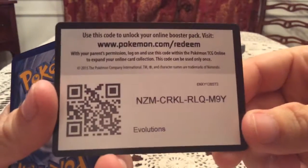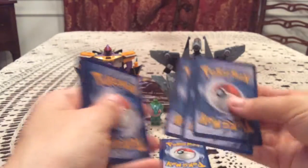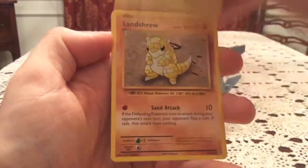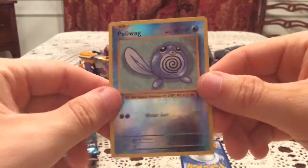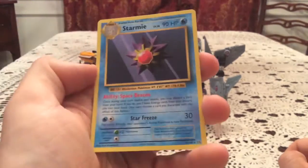On to Evolutions. Mega Blastoise — if we do get something out of Evolutions here, I would not mind if it were a full art Mega Blastoise. Probably my favorite looking full art in this set and I have not pulled it. We have Voltorb, Sandshrew, Poliwag, Diglett, Seel, Potion, Venusaur Spirit Link, and Machoke.